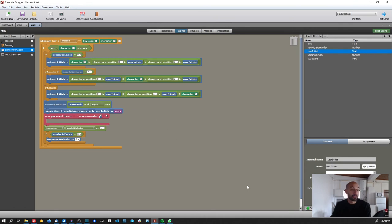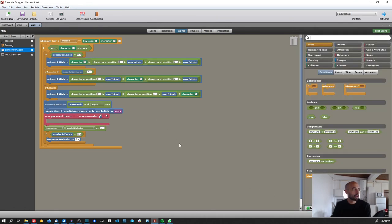To summarize the full flow: we load save data from disk — the high score list and player initials — and show them on the intro screen. We play the game, saving the score in the score game attribute so we can access it on the end screen. On the end screen we check if the player achieved a high score, update their initials if so, or go back to the beginning. Throughout all this, saving the game persists the game attribute values across gameplay sessions.